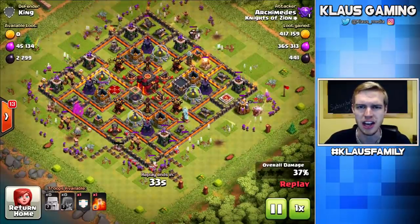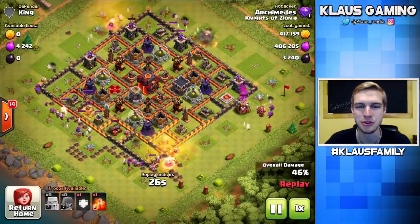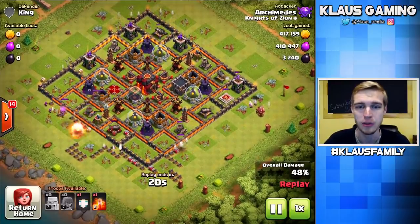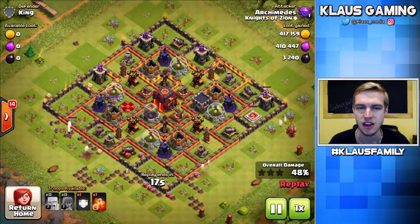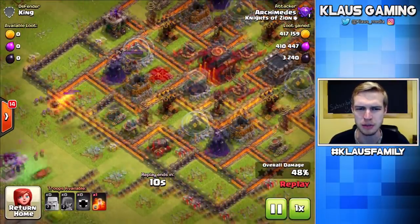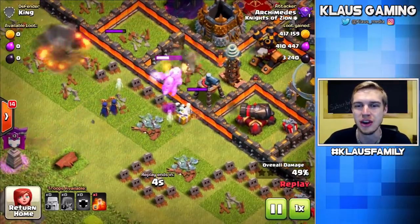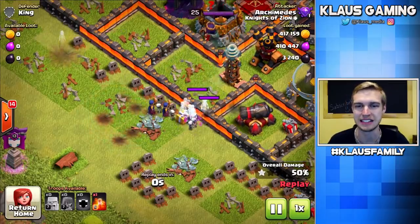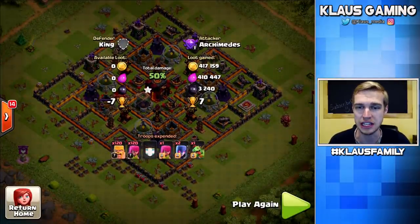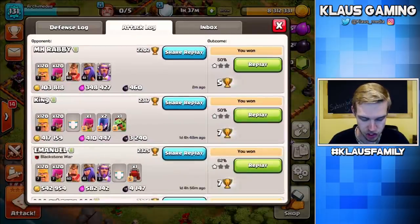On a lot of my accounts right now I'm doing loon and things to farm, and it's hard to think about. So it's nice to have something on another account where I can just show up, throw some barch around, and be happy. Are we about to fail this attack? 48% — go archers, grab that mortar! We're going to fail this attack. Yeah, that's a defensive clan castle that you're not supposed to use while attacking. That is sad. But look at that loot — 400,000 gold and elixir plus 3,000 dark elixir. Grabbing 3,000 dark elixir with barch is crazy.